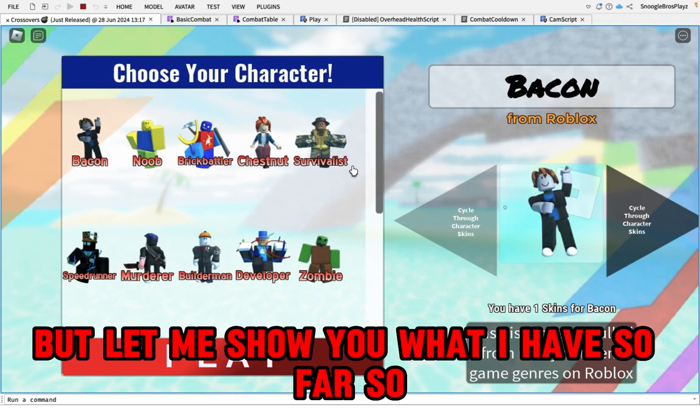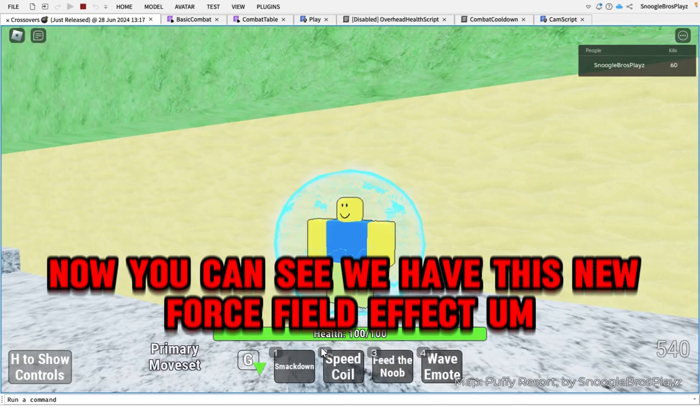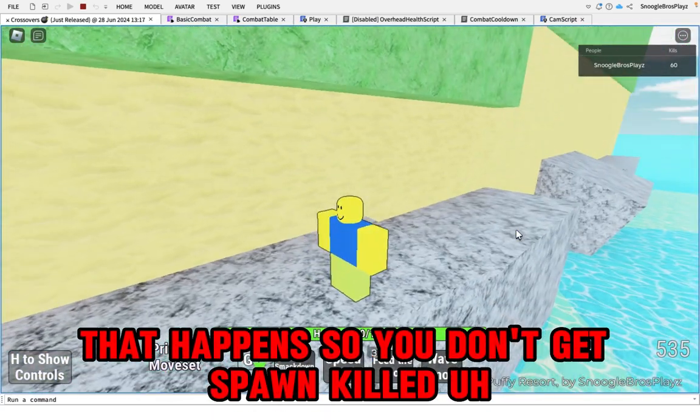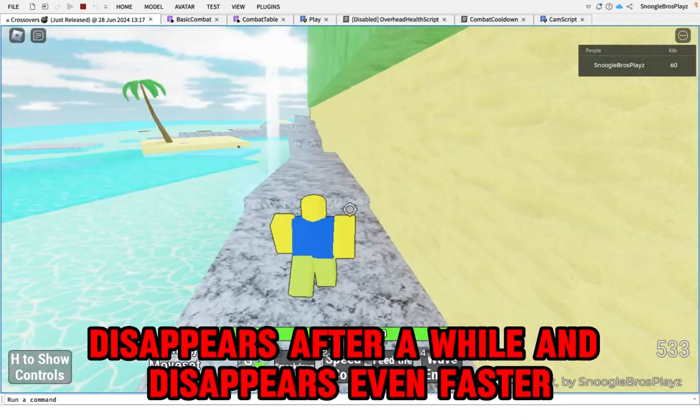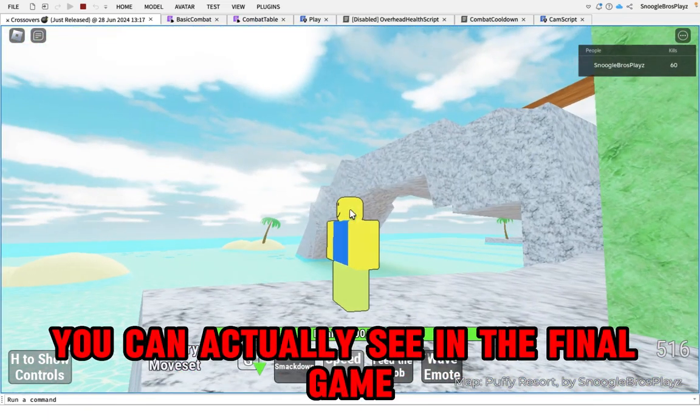Let me show you what I have so far. Playing as a character, you can see we have this new force field effect that happens so you don't get spawn killed. It disappears after a while and disappears even faster if you attack.